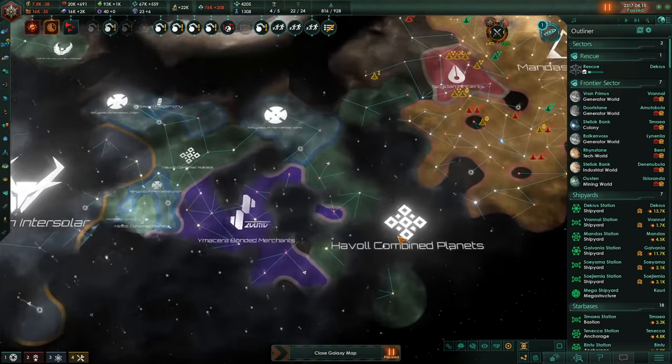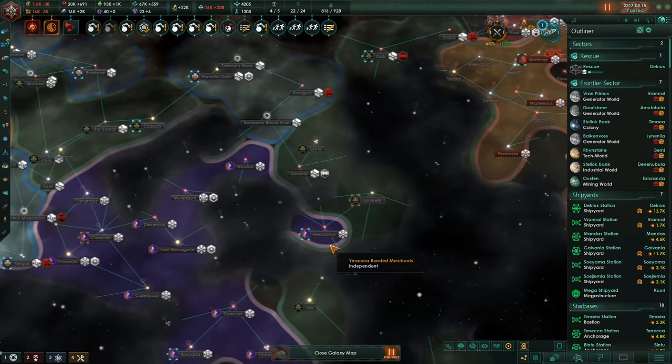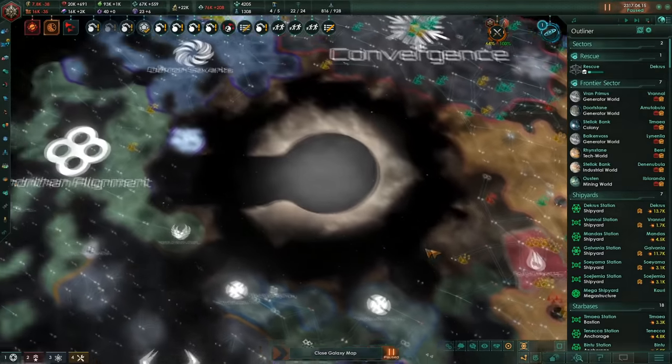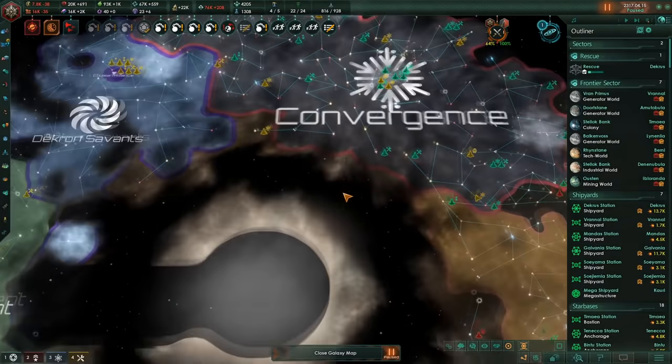After this, we might as well just go straight into war versus these Capellas. They do have a defensive pact annoyingly, so it'll be a bit more annoying to deal with, but that's what we'll do — just keep on moving left, sweeping our way, controlling everything.